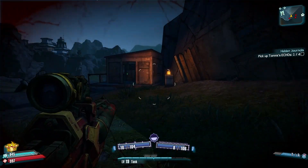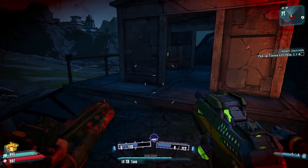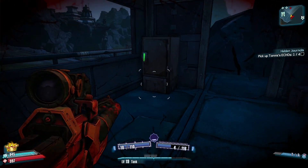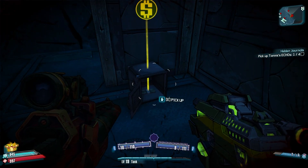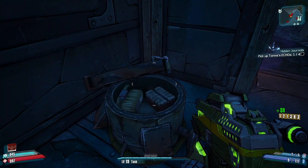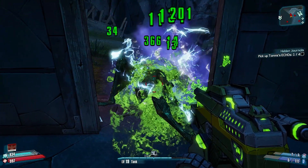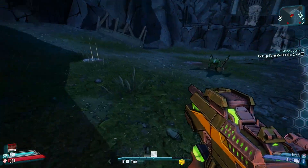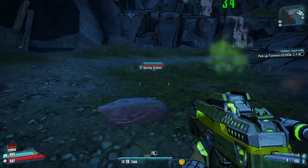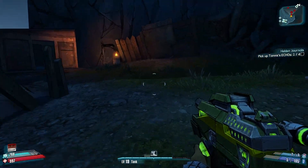My special ability is Gunzerking — I wield two weapons and go crazy. My health regenerates pretty quickly and so does my ammo, so when you're Gunzerking you just go crazy. It's got about a 40 to 45 second cooldown, which really isn't that bad when you think about the fact that you're essentially invincible with infinite ammo when you're doing it — as you level it up.